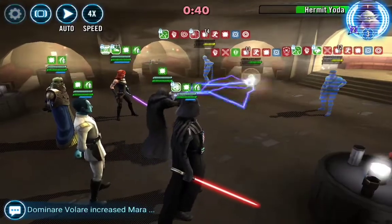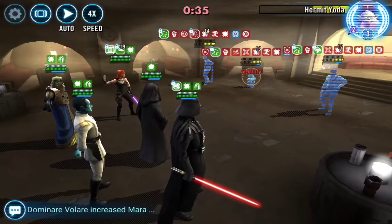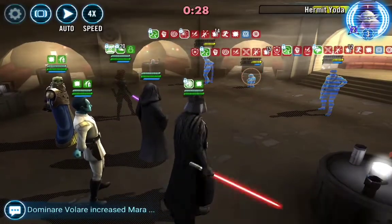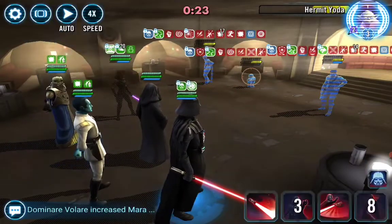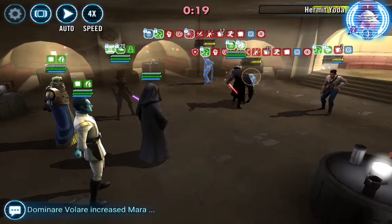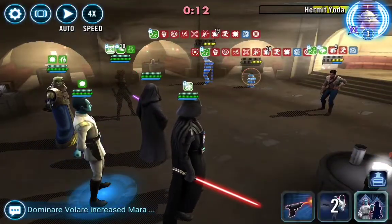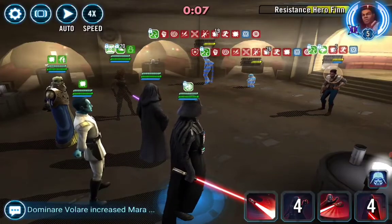Oh my goodness — only 52 seconds left! Let's go ahead and Fracture Holdo, basic Holdo, get more stuns. Only 43 seconds left! Come on Vader, get a Culling Blade — more debuffs. Basic again, Force Crush — Culling Blade on Finn! Oh my goodness, he had a death-dealing hit on me, if I didn't see that. Wow — 11 seconds and everyone's got damage immunity!